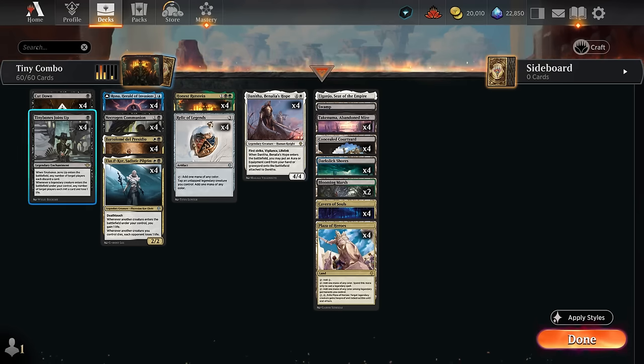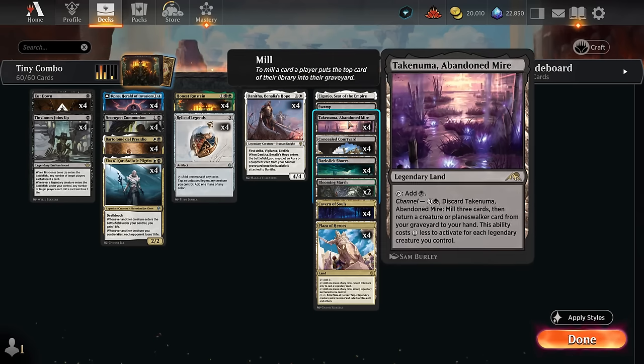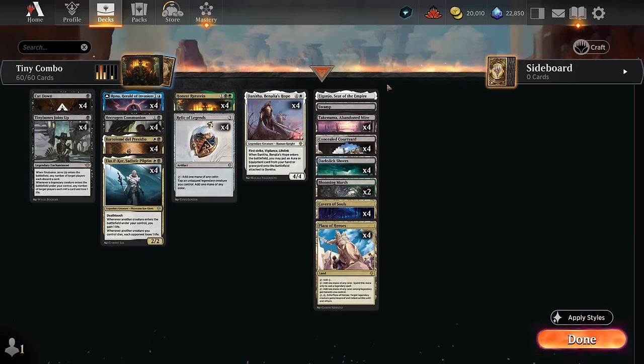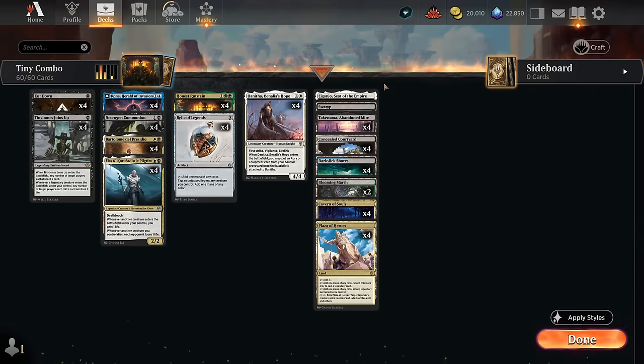Sometimes we actively want to mill ourselves with Tiny Bones Joints Up when a legendary creature enters, even at the cost of one life, to fill the graveyard and set up Abandoned Mire to get back a key combo piece. There's one Swamp in case we need to search it up, and Iganjo for a tiny bit more interaction, which can also cheaply channel. We could also build a Legends combo deck around Silkwurm, but I wanted to go in a slightly different direction. Now let's jump into some games and see how the deck does.